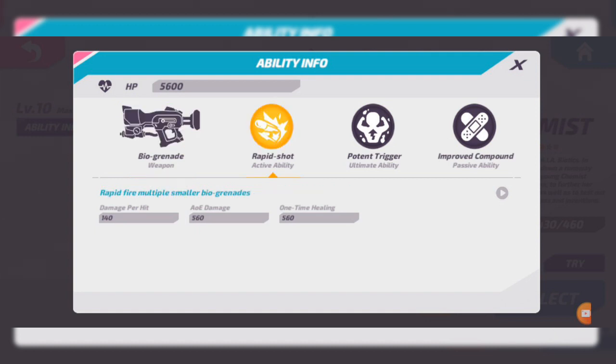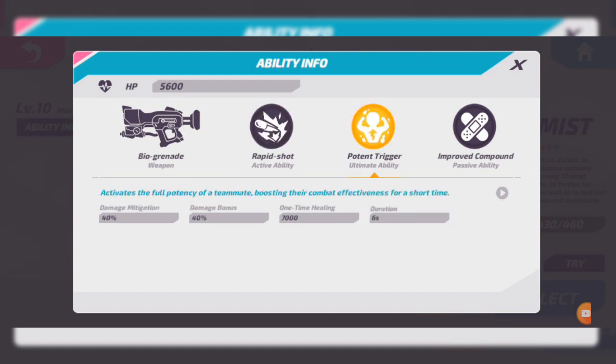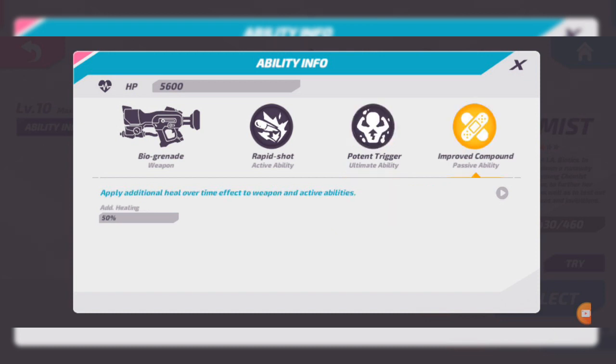Rapid Shot does 140 damage and 560 AoE damage for a 700 damage direct, and 560 healing — not affected by directs. 40 damage mitigation and 7000 healing makes this one of the best holds to save allies, and the 40 damage bonus isn't bad either. Chemist's passive, Improved Compound, increases healing by 50% from all sources — it's extremely effective.